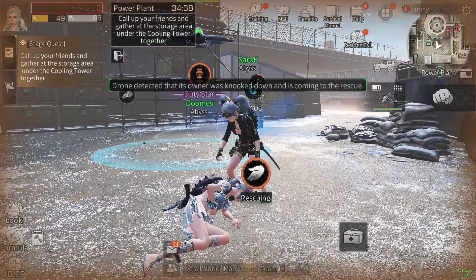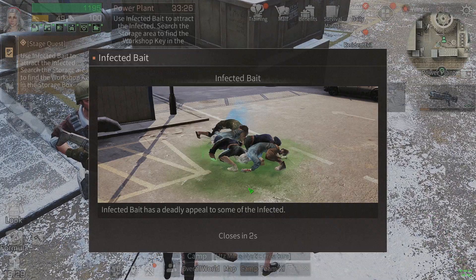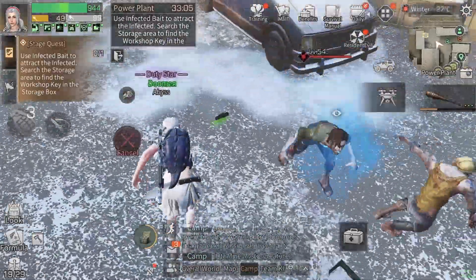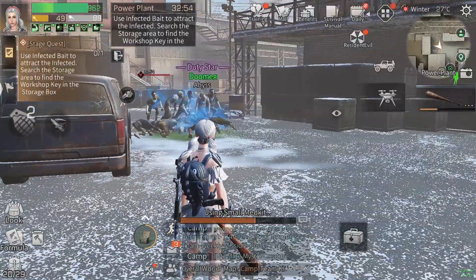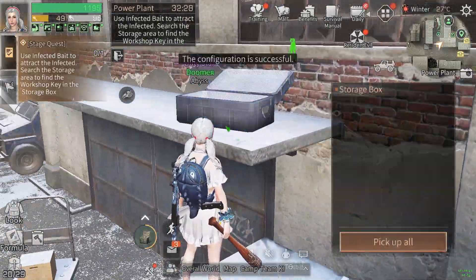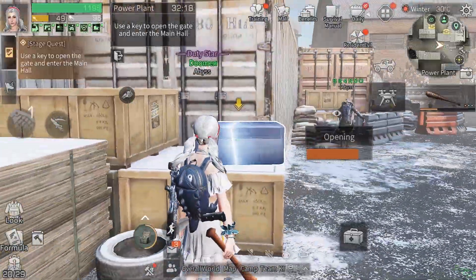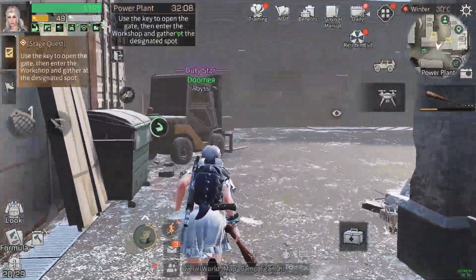This guy gives us some throwable distractors — basically they just distract zombies so you can loot boxes. There's a box here, so throw one down and loot it. We got a medkit — not what we're looking for. There's another box over there; free easy box on these containers. We need a key — that's all we need. This box right here might be it.